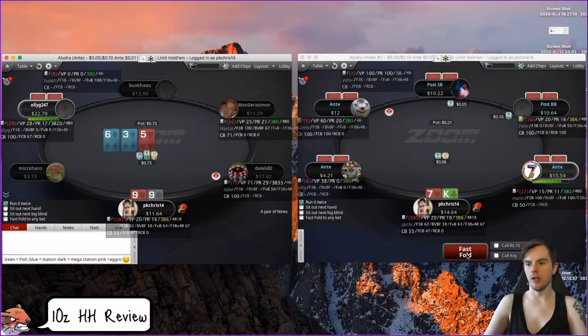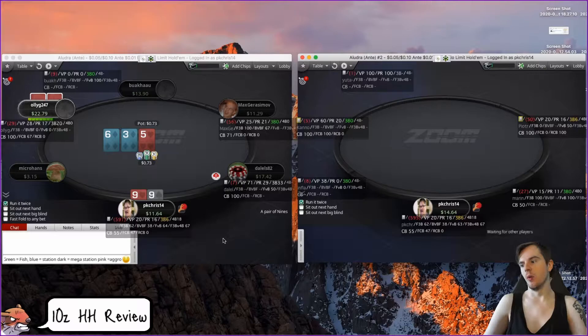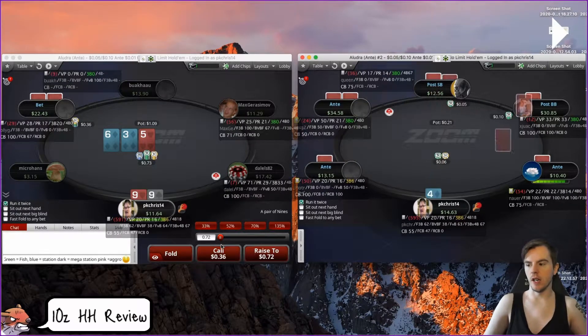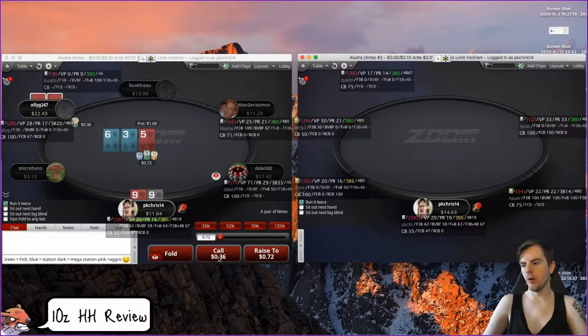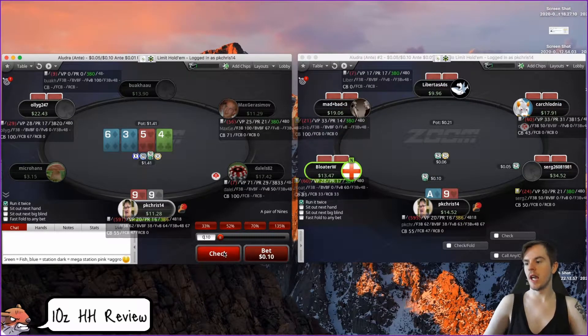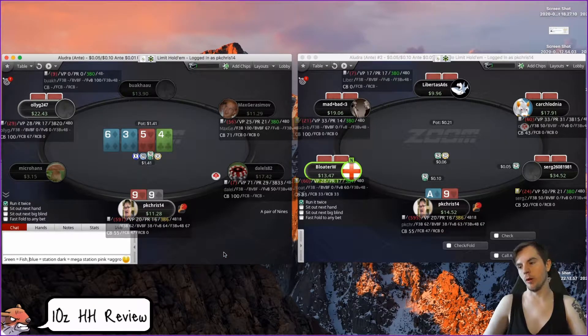We've got an overpair but he's got the bigger overpairs. If we call we're not protecting our hand; if we raise it's hard to get called by worse. It's just a lot easier when you have the initiative. This is a term — we could sometimes lead in the big blind but in the small blind we don't want to as much.